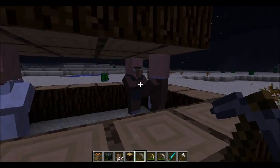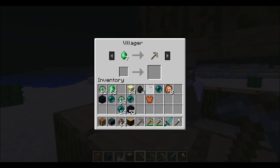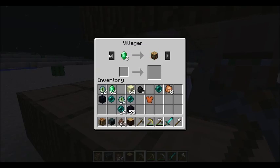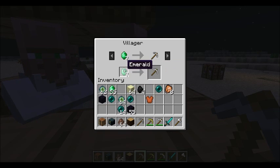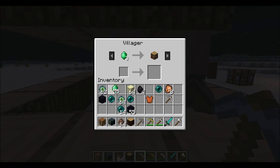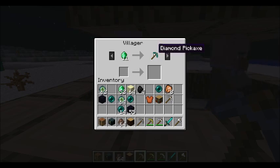Villagers can now be traded with. Each villager either has one thing or multiple things they will trade. As you can see, this guy wants seven emeralds for an iron pickaxe. You need to put them in as a full stack - putting them in one at a time won't work. So seven emeralds gets you an iron pickaxe. Another villager wants a bookshelf, and one wants eleven emeralds for a diamond pickaxe - that's a pretty good deal.